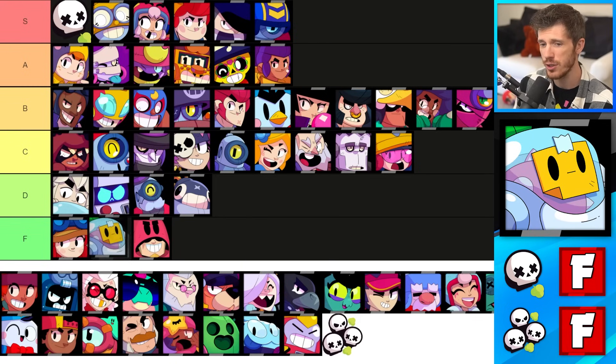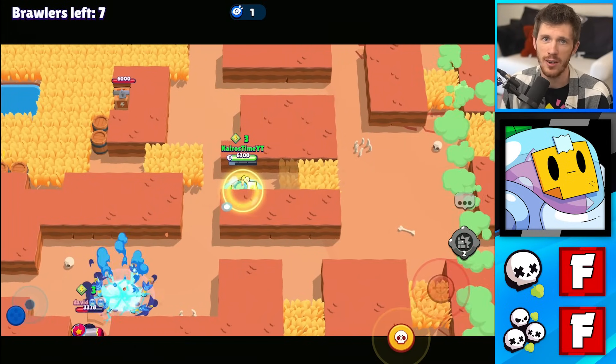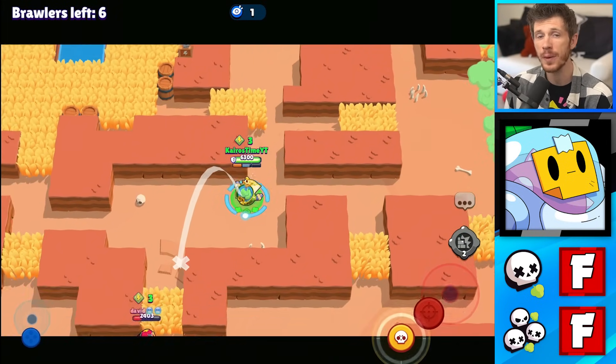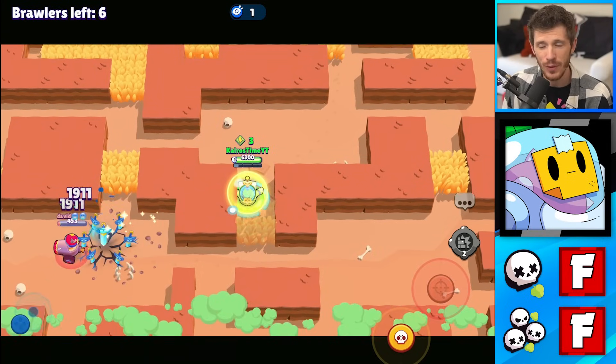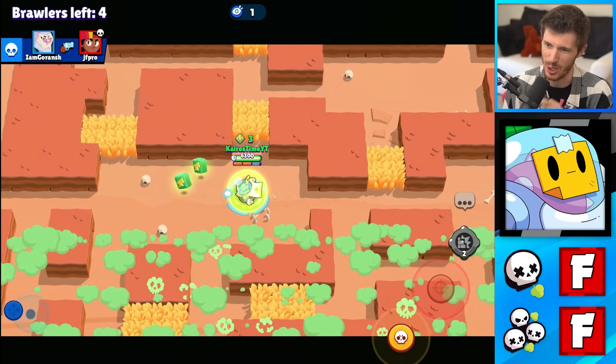Sprout's in the F tier for Solo Showdown and the F tier for Duos as well — double F. Sprout just can't do anything if an enemy gets next to him and it's pretty tough to hit your shots, even in wide open areas. His super can be really good to push enemies away, but only if it's aimed absolutely perfectly and it's just not very reliable. Sprout's not good for Showdown.